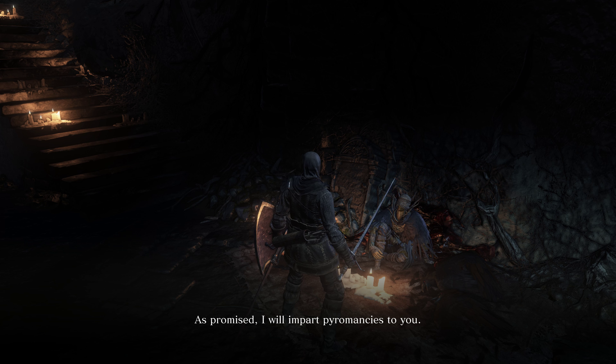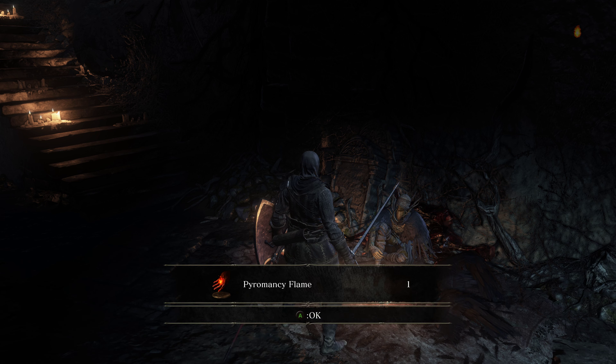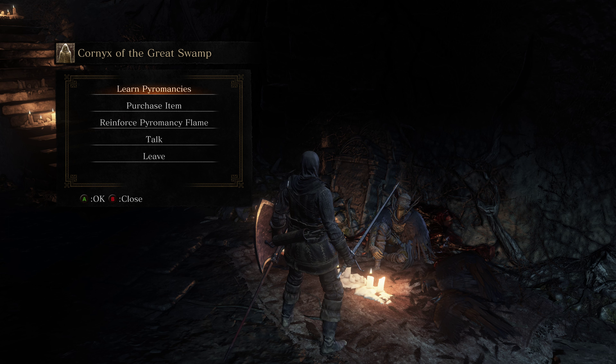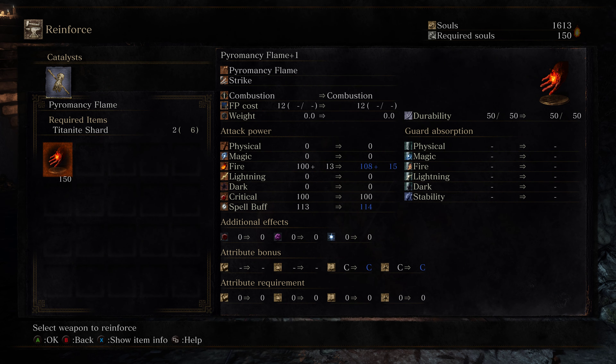'Allowing me to gaze upon this majestic flame — as promised I will impart pyromancies to you, but first you need a flame of your own.' Nice — I have a pyromancy flame! Cornyx is his name. What do we need? We need titanite shards to improve it. I could do it plus two, or I could upgrade my weapon to plus three or maybe even plus four.